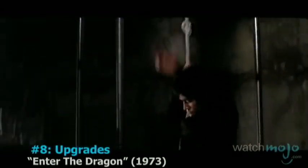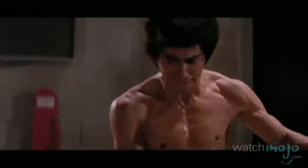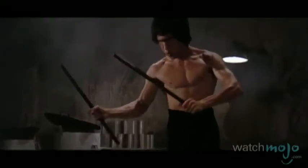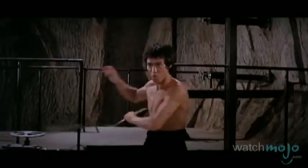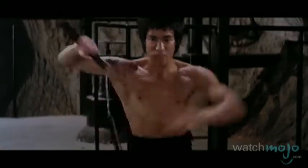Number 8: Upgrades, Enter the Dragon. When Lee finds his way into the villain's top secret underground lair, he is forced to get topless and take out the countless henchmen in his path. This fight keeps intensifying as he upgrades his weapons with every defeated opponent — these include a stick, metal rod, and finally nunchucks. It's almost a shame the bad guys eventually stop coming, because this could have gotten a lot crazier.